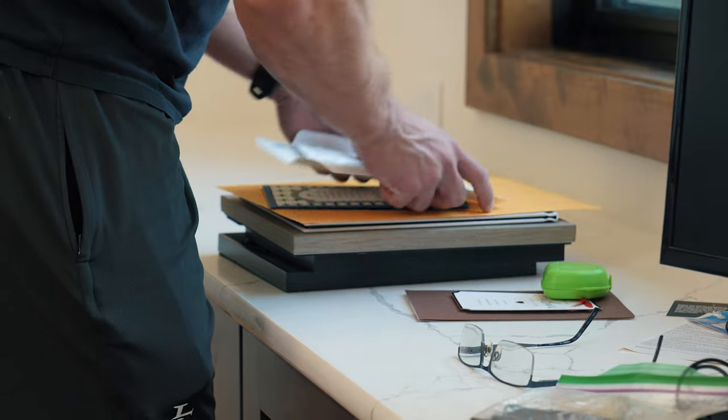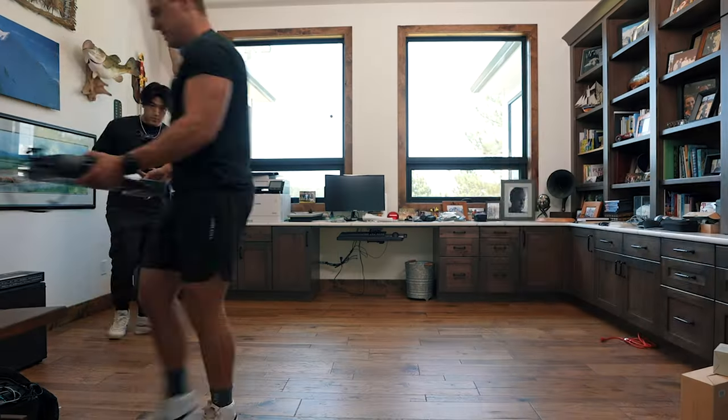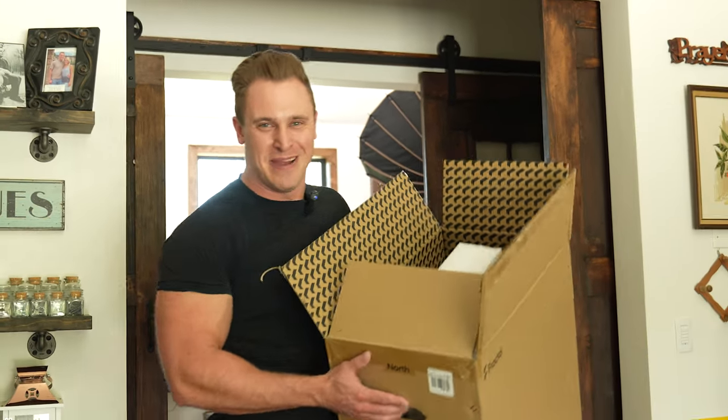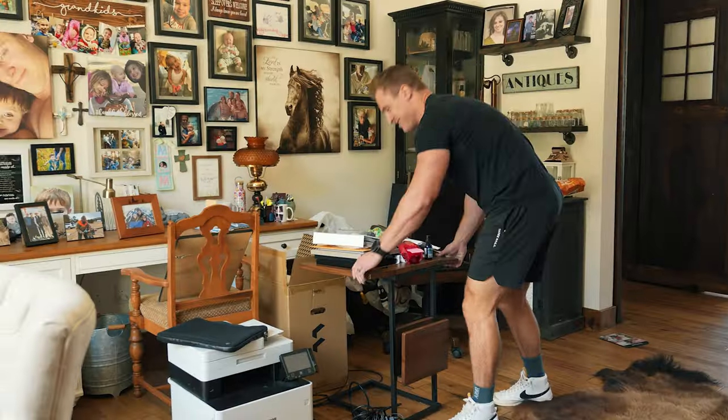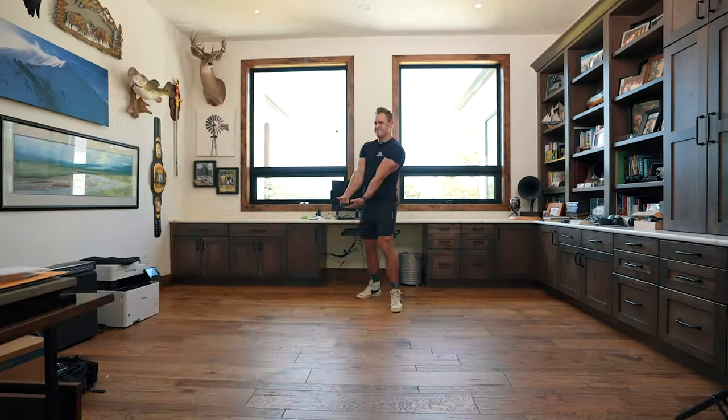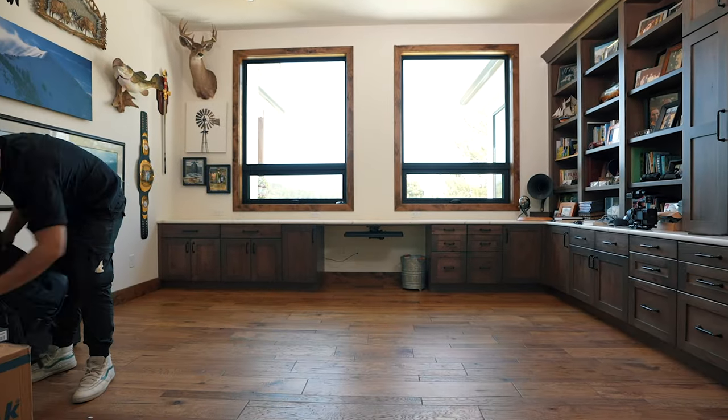I'm going with a dark wood cabin theme for this setup, so clearing this space out is for the best. Most of this stuff doesn't belong on the desk. So it might look like we're cleaning my dad's setup, but we're actually just dumping it into my mom's room. After getting rid of my dad's ancient technology, we now have a clean slate to work with.